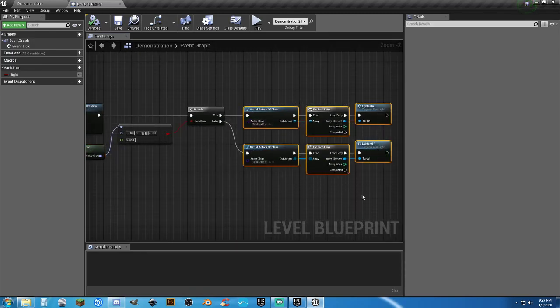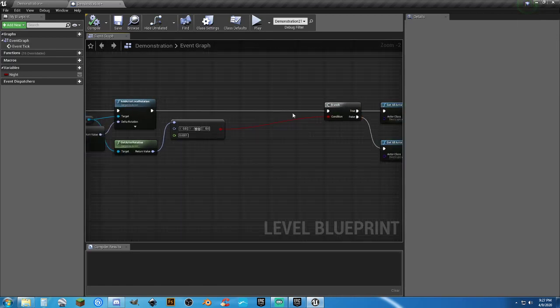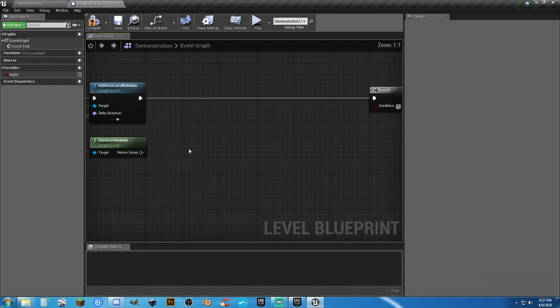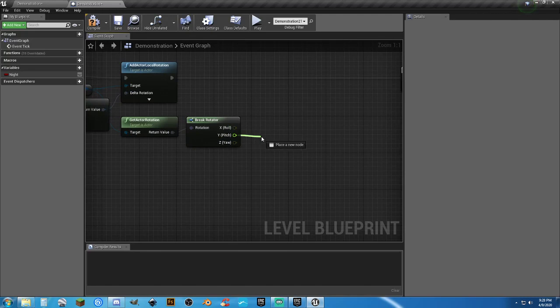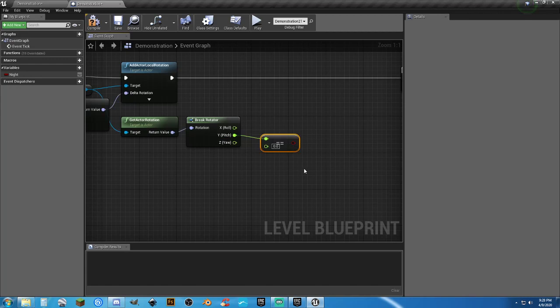I've got a light source. I want to add actor local rotation, break the make rotator, combine those together, and get actor rotation — specifically the pitch. I want to turn lights on and off. Let's try breaking this and using break rotator — it is a float, not a vector. Let's try it at 90.